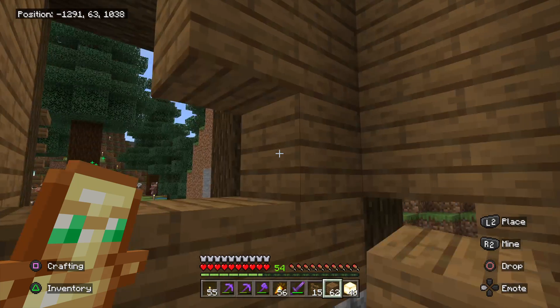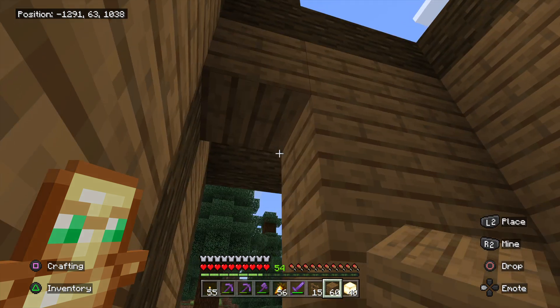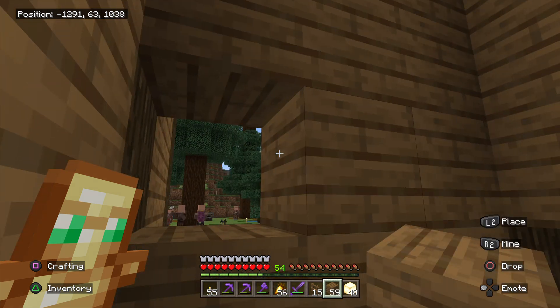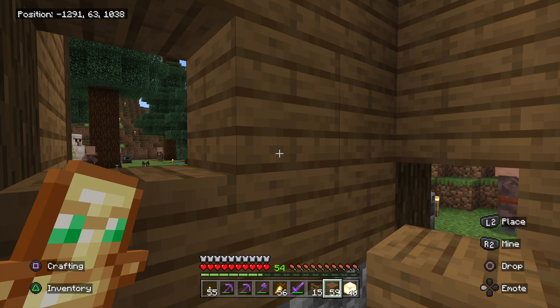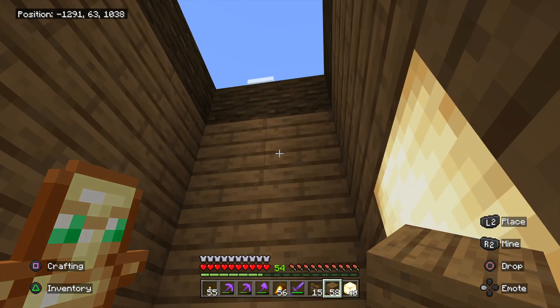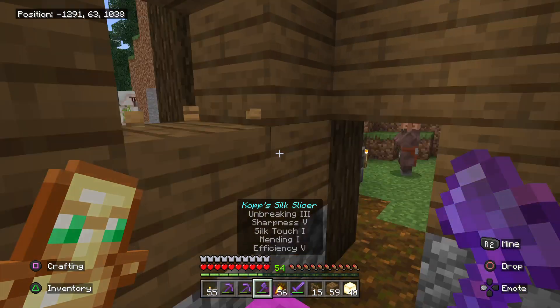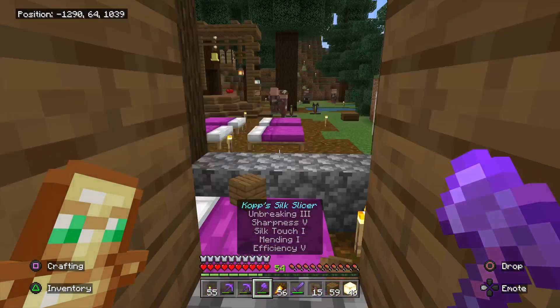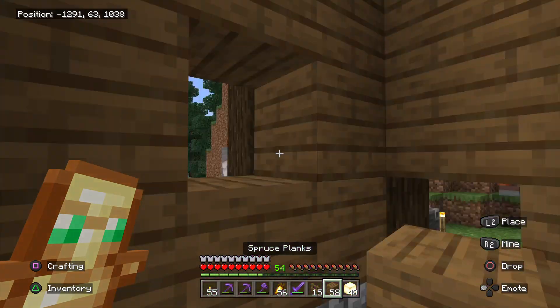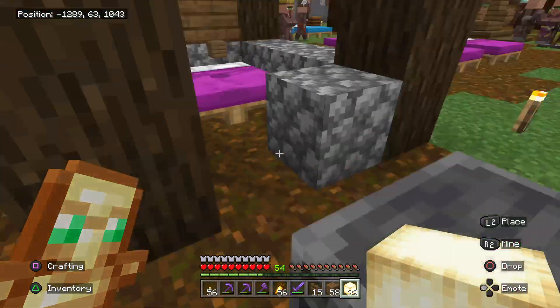I do notice something weird: if I'm trying to make a work block or beds and I want at least two, I'm pushing the button to do that but I only get one crafted, which is a little bit weird. Okay, this is because I know what's missing and that's the light.